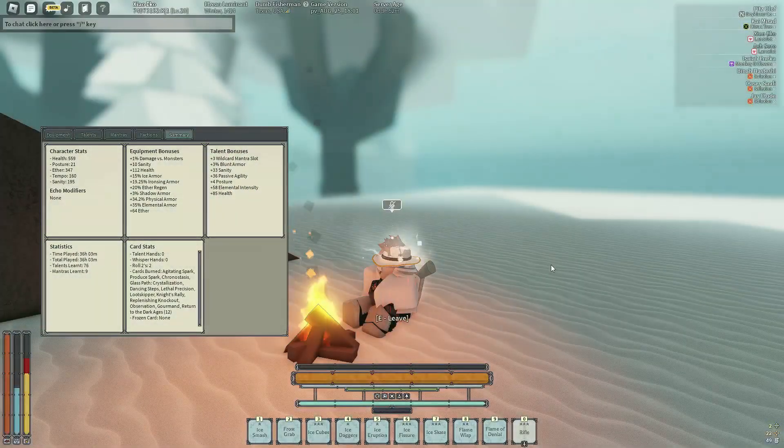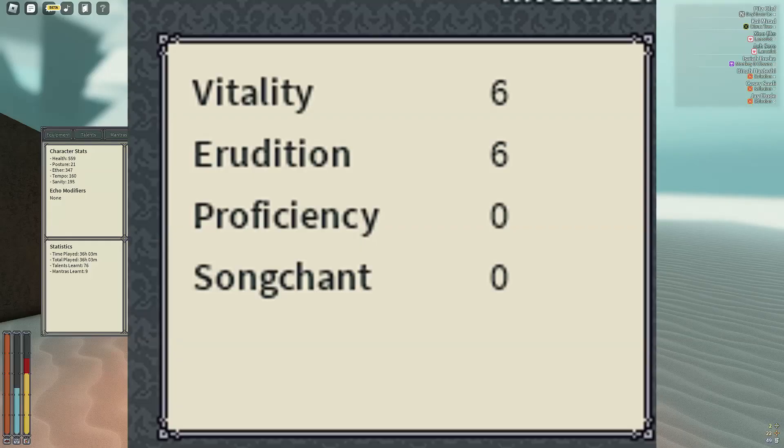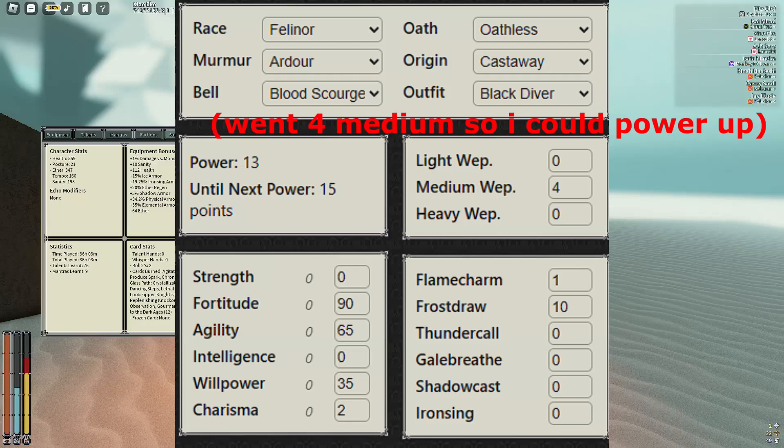Like daggers, rapier, or maybe even fist. I have around 550 HP on this build — 112 HP coming from equipment and 85 coming from talents. My traits right now are six Vitality and six Erudition, so my pre-shrine stats are 90 Fortitude, 65 Agility, 35 Willpower, 10 Frost Draw, one Flame Charm, and four Medium Weapon.